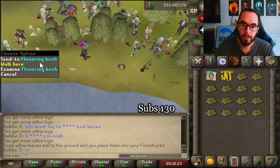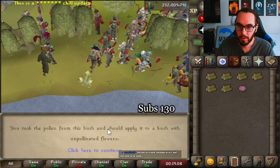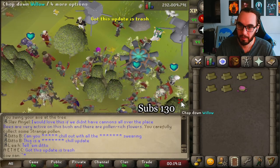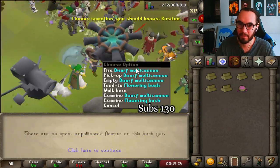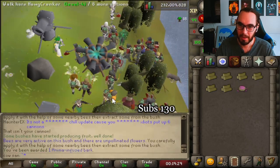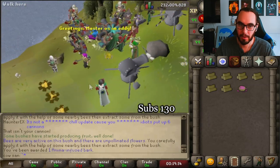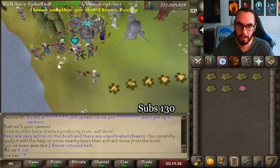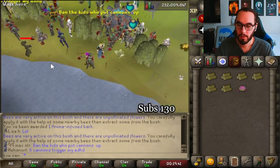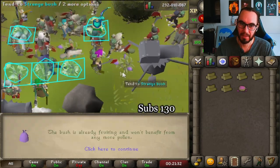Oh, it's an event — they're doing the flower stuff. I got some pollen. You take the pollen from the bush and apply it to a bush of unpollinated flowers. I can't see anything, but I'm just brute-forcing this. It looks like I'm doing stuff, which is good, and hopefully at the end of this we'll get some anima, because I want to create a leprechaun charm so I can bank my logs. In doing that I'll need some of the new currency.